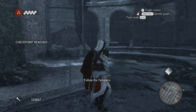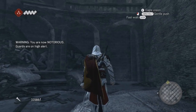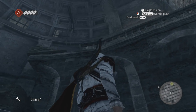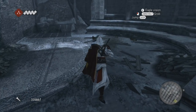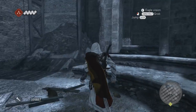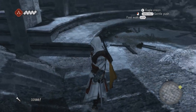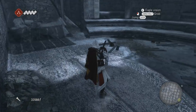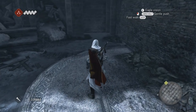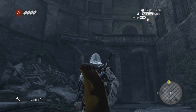Follow the Templars. So is this the tower with a treasure on top? I actually looked on top of it but I didn't find any, so I guess it's inside the tower. And I actually have a new cape — new color anyway. After spending so much money on rebuilding Rome, I figured Ezio deserves a little something as well, so I gave him a red cape. Let's look around now.